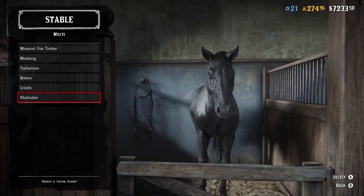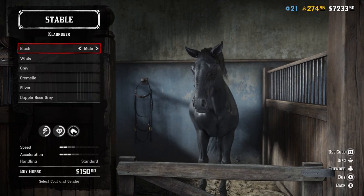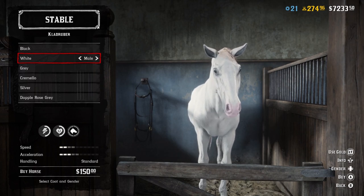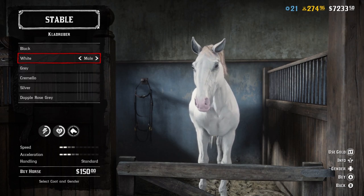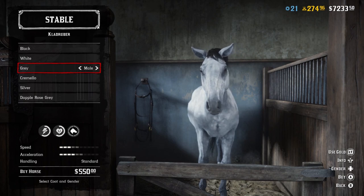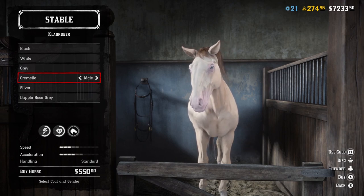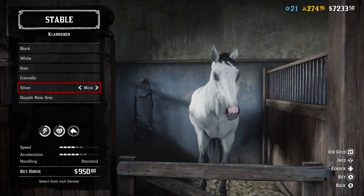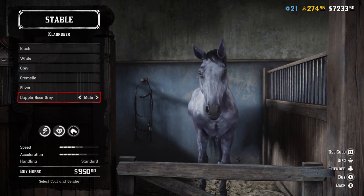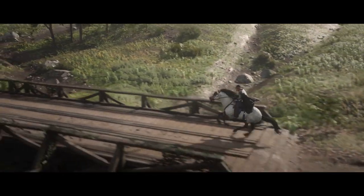This horse can be found under 'Multi' but by looking at their stats they are a work/war horse. You can unlock other versions of it by progressing through the Trader role: at rank 1 you can unlock the black and white Clad Ruba, at rank 10 you can unlock another version in cremello and gray, but the one you really want — the one with max stamina and max health — is at rank 20, which gives you a silver and dapple rose gray color.